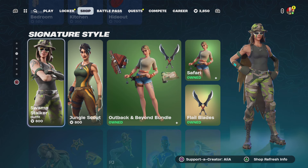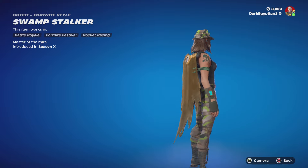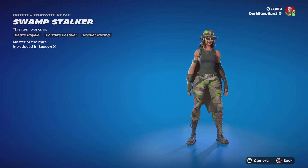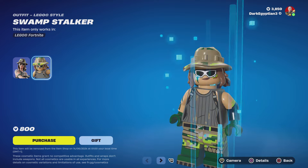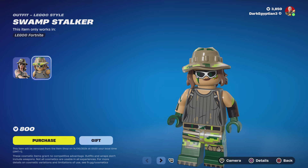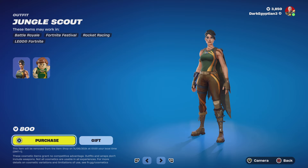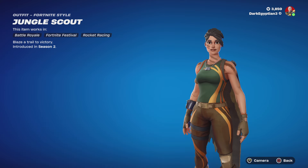Moving into tonight's signature styles, we have the return of the Swamp Stalker — Master of the Maya, first introduced in OG Season X. We then have the Lego style for the Swamp Stalker, which is very cool — love the addition of the hat as well.